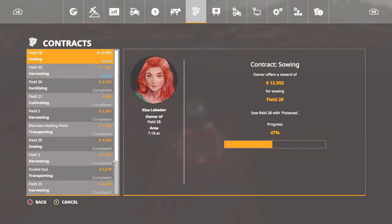It's $12,992 to do field 28 in potatoes. 47% done so far.